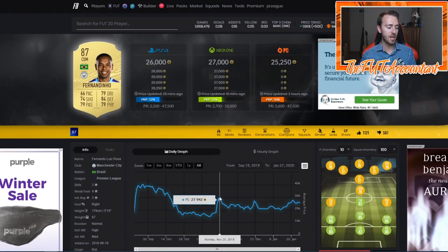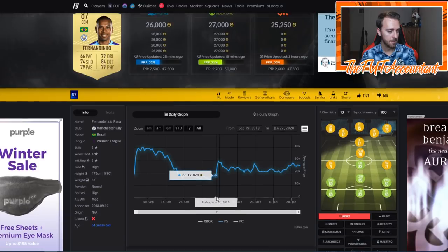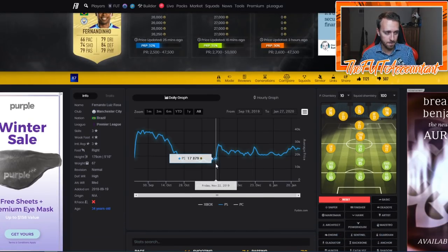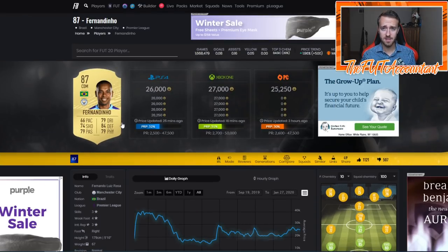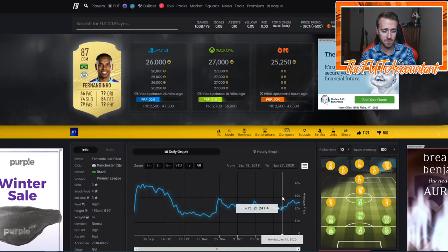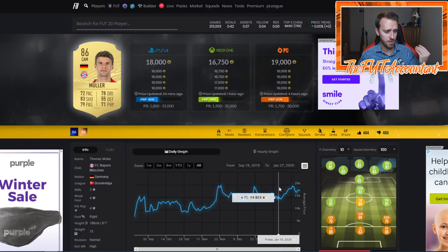This is what happens with high-rated fodder when it's the very first time these cards were really needed for SBCs — the price increase is massive. Fernandinho went from 17K to 29K in two days. Will you see this dramatic a rise when the mid icon SBC comes out? I don't think so, but if you can get yourself 87s at 20,000 coins, that's a great bargain. 86s around 14K are very good value as well — under 14K is great for those.